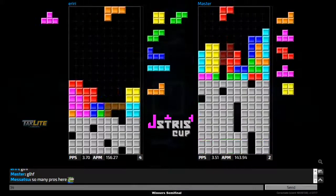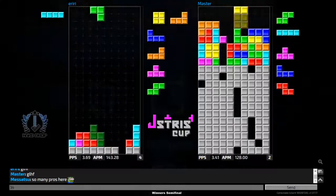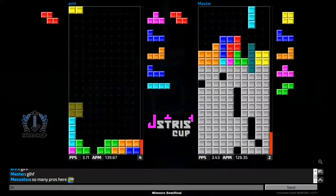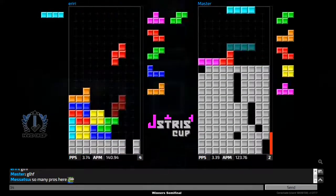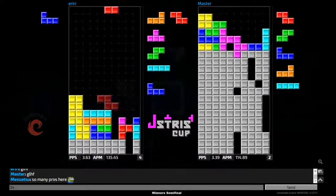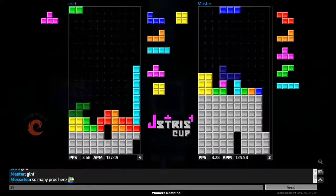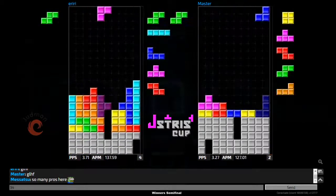Iriri gets out with the tetris and a combo downstack, just sending so much cheese to master. Can master get out of this? He might — he gets that T-spin double, has to carry on with the downstack, jeopardizes the stack just a little bit but gets that one-line skim.